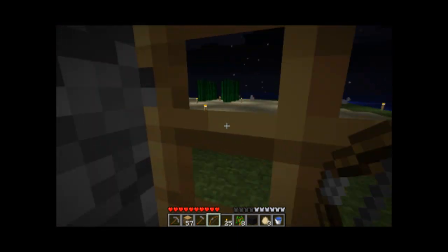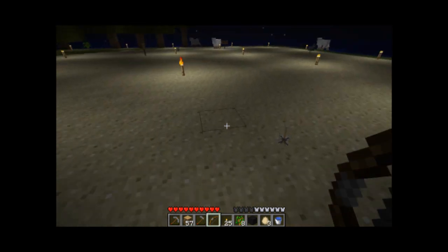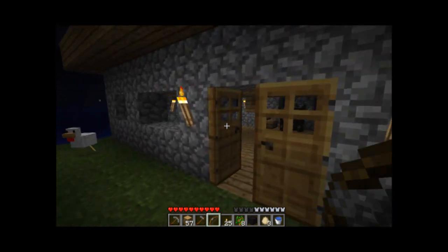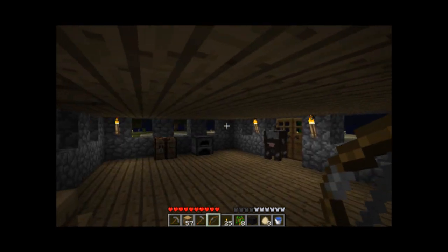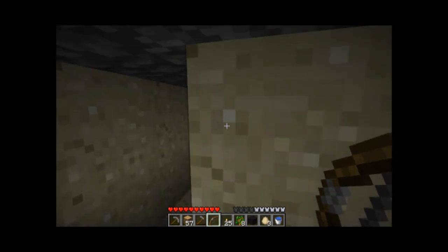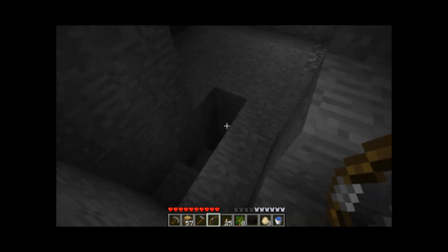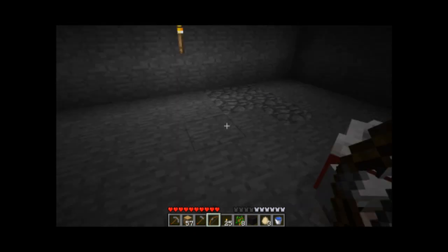Right about there, there was an X, and the hint when you start this map is 'X marks the spot.' So I made a note of that, and whenever I built my house over here in the corner, I just dug a tunnel essentially over to where that X was. If you've ever played the map, you know that the X leads you down — there's a big ol' iron deposit right there.